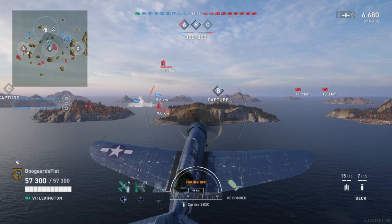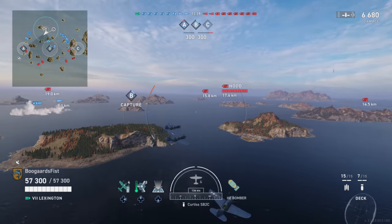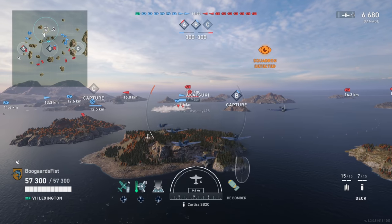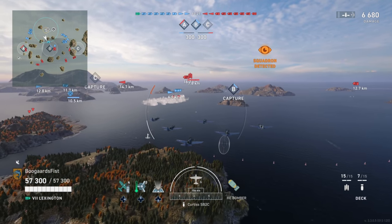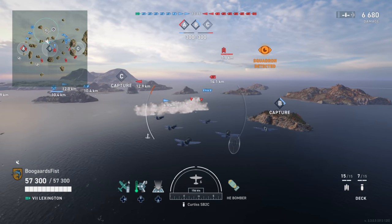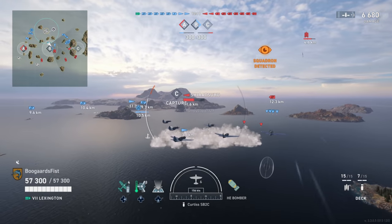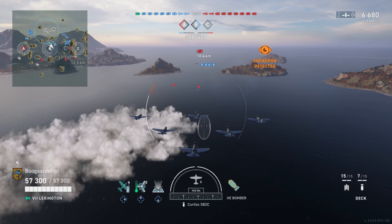We're kind of operating under the assumption that there's no destroyers on A — there might be, but we're operating under the assumption. Now we got torpedoes coming into our Akatsuki, that's attacking B. Those could be strictly from the torpedo bombers trying to hit it. Note the other red destroyer in the background there — so we got one destroyer I counted for, and I'm looking for the other one.